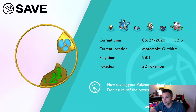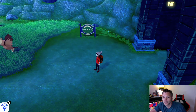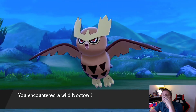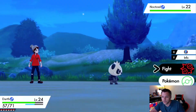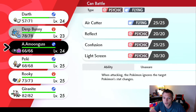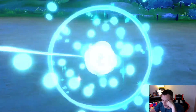I see a Noctowl and I'm angry — could have had Hatenna. I'll do my encounter over here. Darth is in the lead — I should switch. Can't get away, this is why we have Repels! There are too many Noctowls around. All right — our grass encounter is...